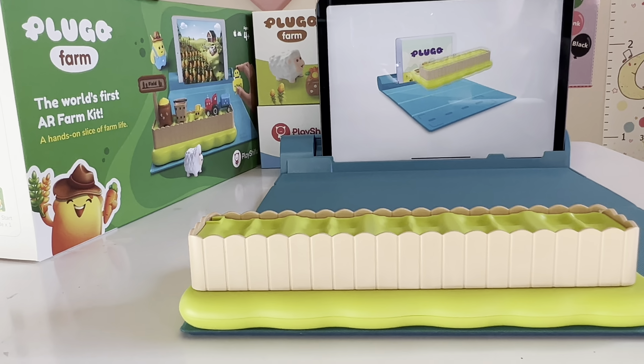Place the farm base. Place the bucket figurine on the third section of the fence.